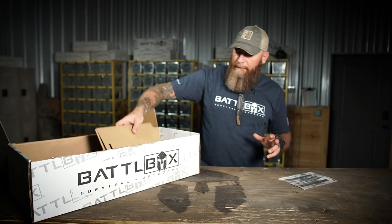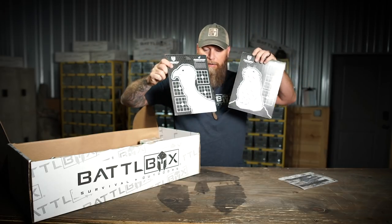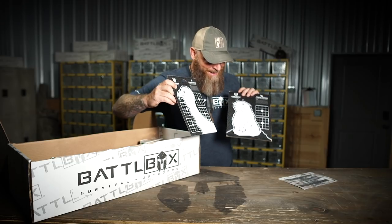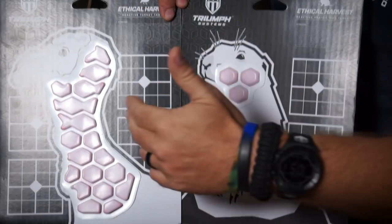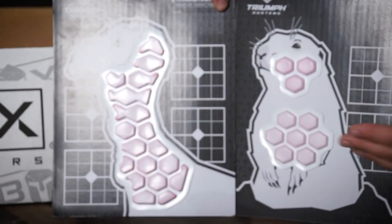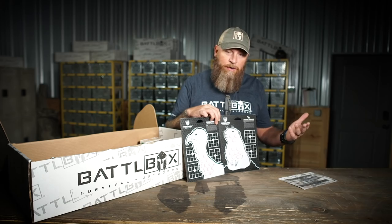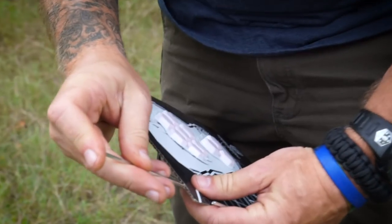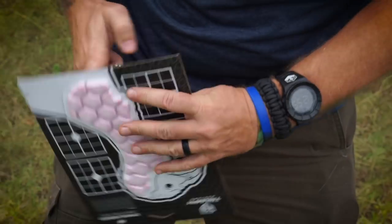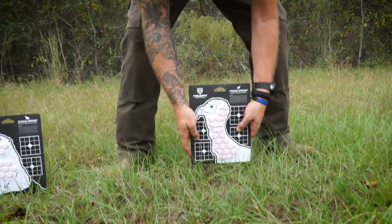It's these Triumph upside-down targets right here. These ain't your normal targets - these targets bleed. They've got little capsules on here so you can see where you're hitting your target. It's a reactionary target. Targets are fun if you get some sort of reaction out of them - you shoot steel targets, you hear the ding. Shooting paper targets sometimes can get boring, but this makes it real fun.